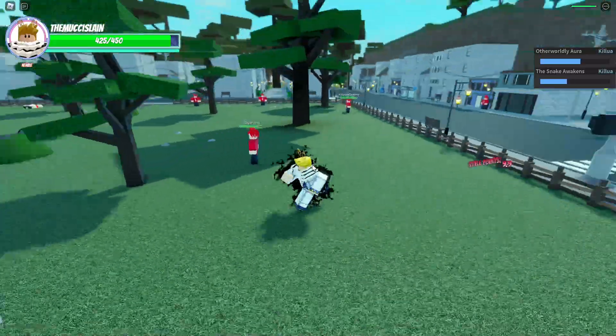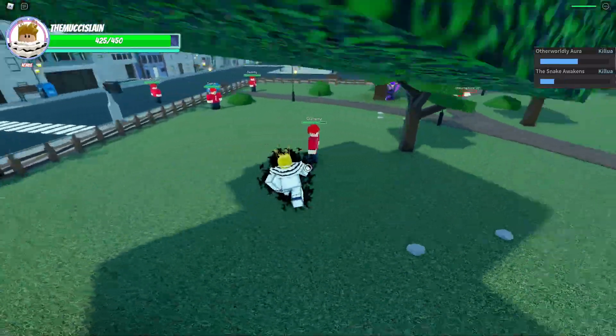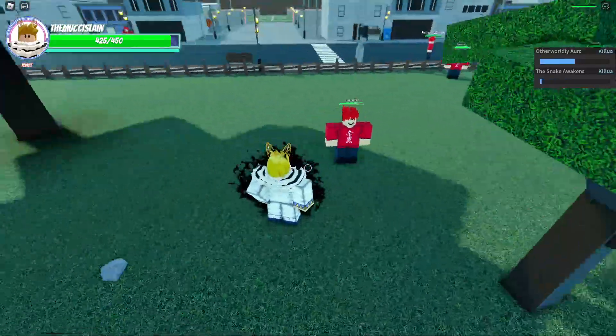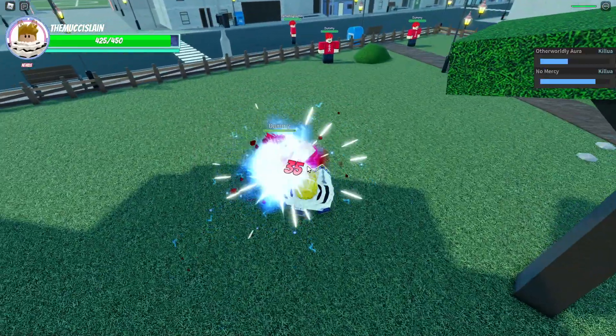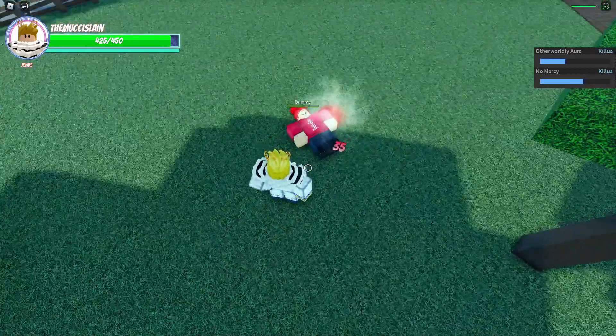You got cool M1s too — it's kind of laggy but it's okay. With snake awakens you can combo straight into M1s. R is gonna be lightning palm — just run into them, zap them, 35 damage. That's pretty good.